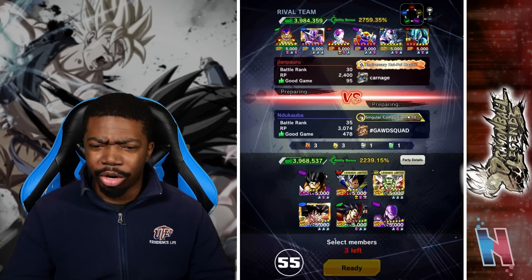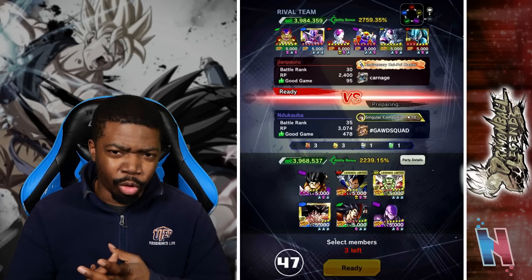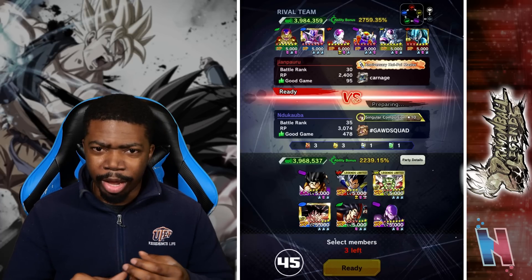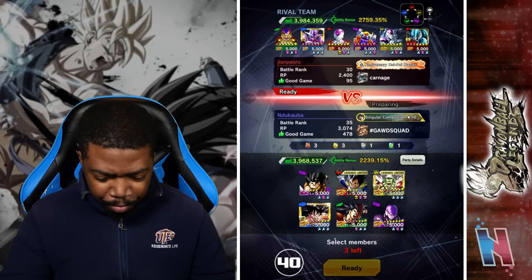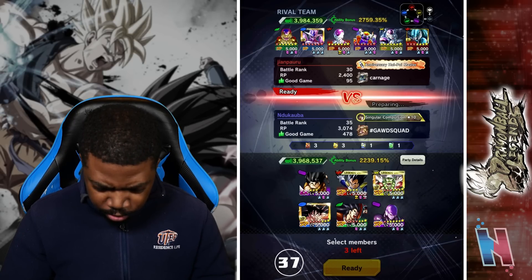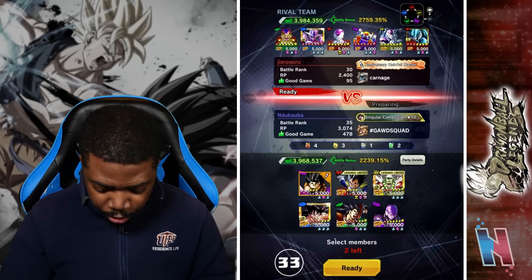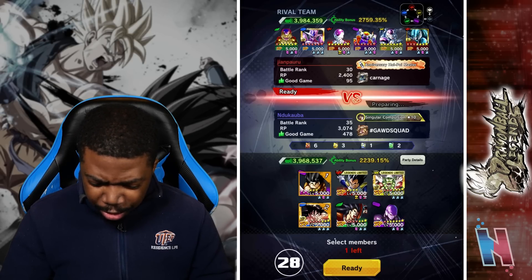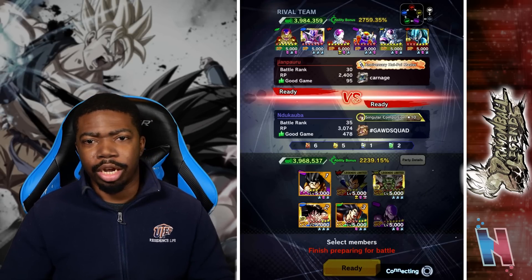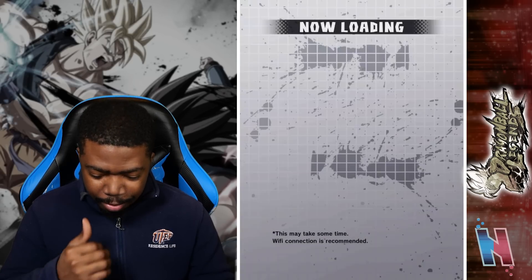Golden Frieza might go in. I would say Golden Frieza, Full Power Frieza, and Cooler — those are probably the safest bets. I actually have half of my lead on. You know what? Why not — I'm going to bring you in. This is your showcase, so you have to go in. And probably Raditz, because Chilled is not going in at all. It's not happening.